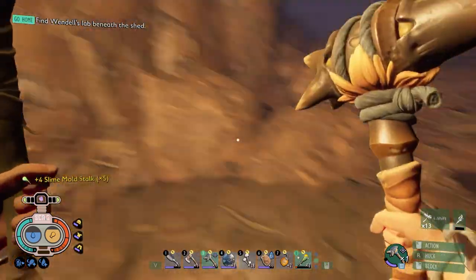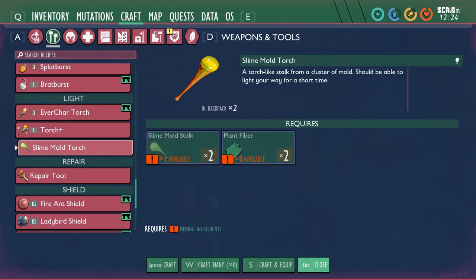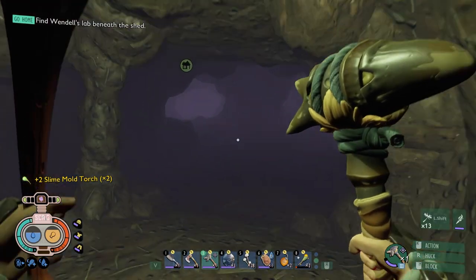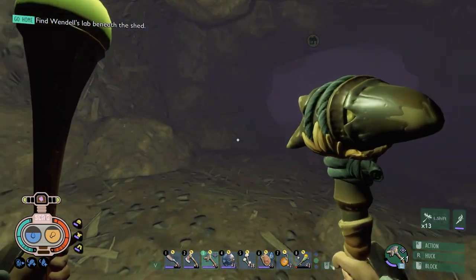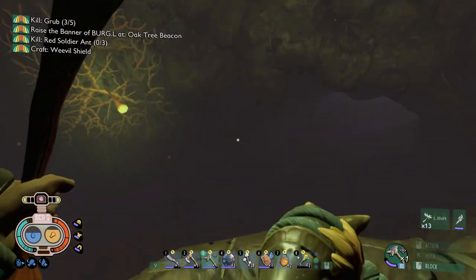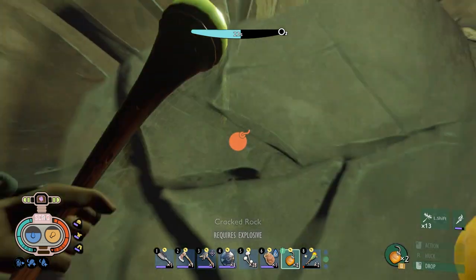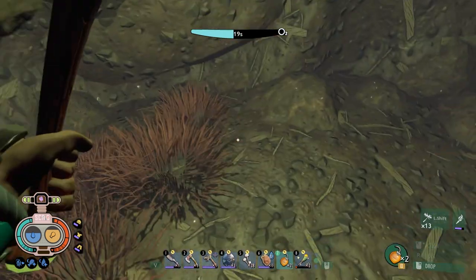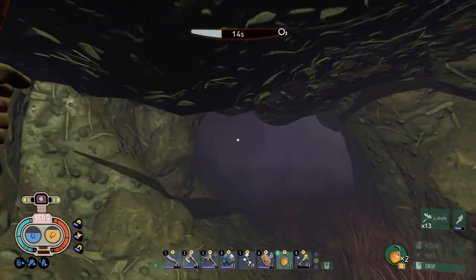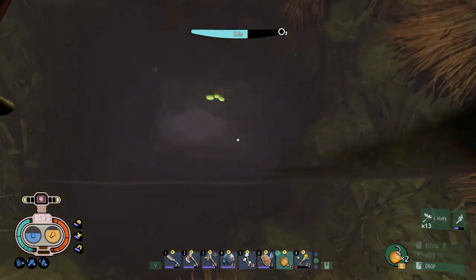Let's get a couple of these and I'll go find some plant fiber so we can at least see through here a little bit. I made two slime mold torches — these are pretty terrible but at least we'll be able to use them underwater. That's a little bit better. Can we actually use that down here? No, we can't — interesting. That rock leads out here. All right, we learned that there's something here, but we gotta find a way to break that stone on top.